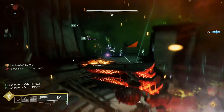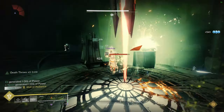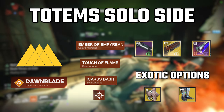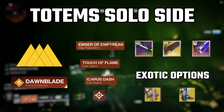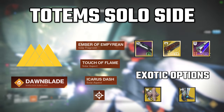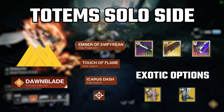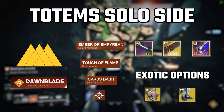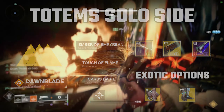You will repeat this process until the encounter completes. For your loadout, I recommend Heritage, Sunshot, Enhanced Healing Grenades using the Touch of Flame aspect, Icarus Dash, and the Fragment Ember of Empyrean. This will allow you to survive easily with near permanent restoration. You will also need an eager edge sword. Heritage is quite useful for killing the minotaurs and knights, and Sunshot is great for add clear.